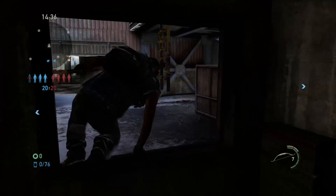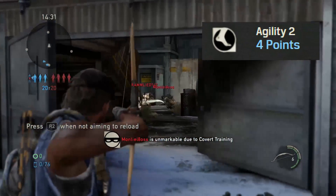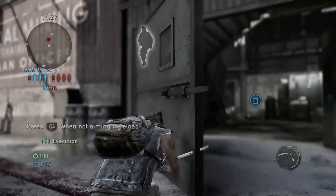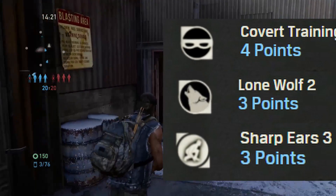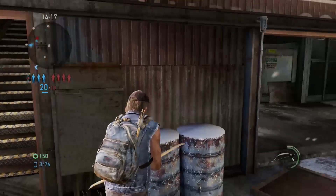Tip number seven is to use perks that set you up for success. Agility 2 is in my opinion a must-have because it not only helps you flank faster, it makes you a much harder target. Covert, Lone Wolf, and Sharp Ears are also very helpful to help you stay unseen and find the enemies quicker.